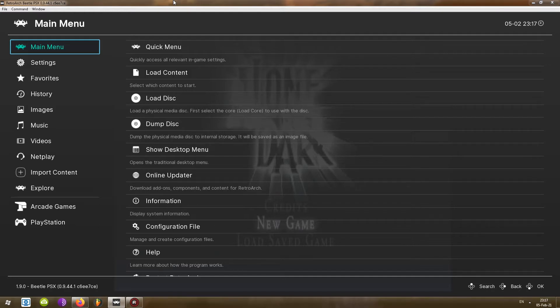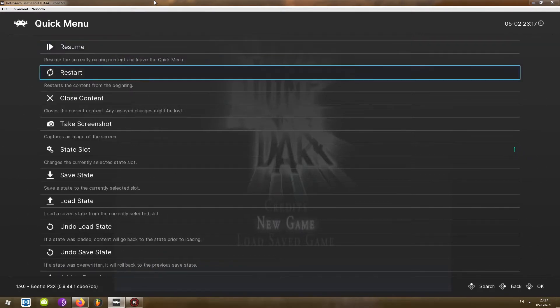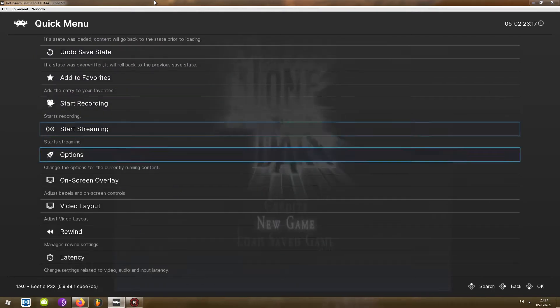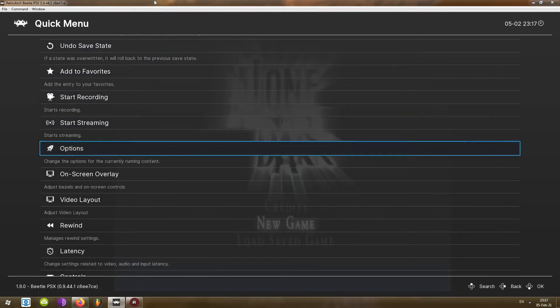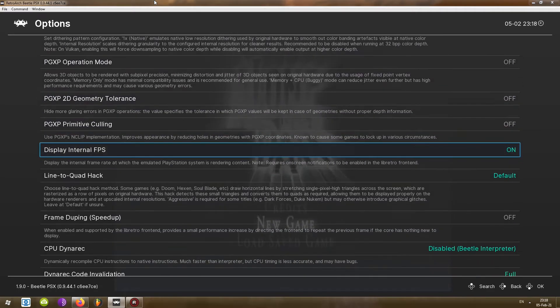The first thing I do is click on Command and then click Menu Toggle — this will open up the menu. Then I go to Main Menu and then Quick Menu, because this is where the actual settings of this particular core are. I can open Options, and this is where I basically set everything up for the core itself.